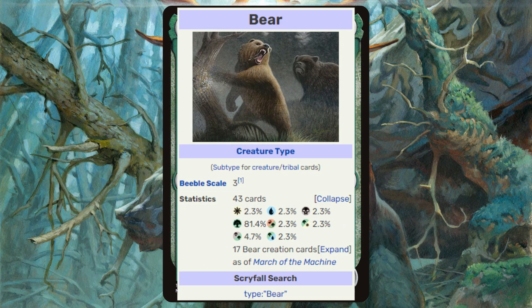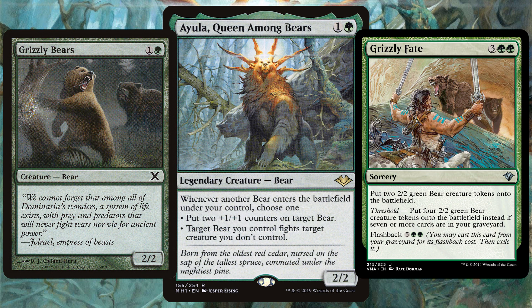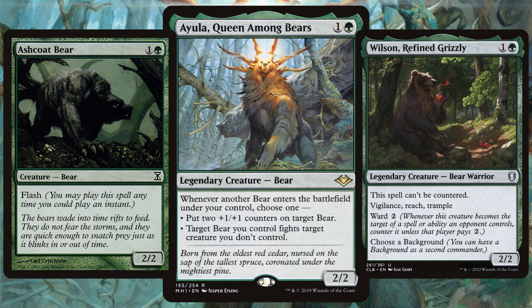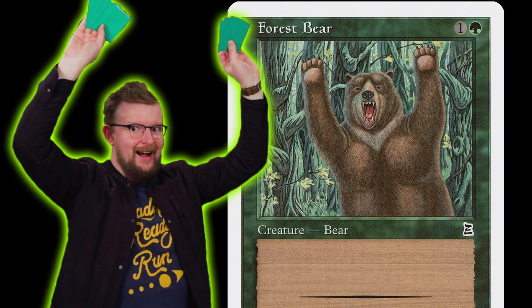Another creature type famed for being in green — of the near 50 bear cards printed in MTG's history, over 80% fit the bill for Ayula. This deck speaks for itself: you throw in every single bear you can find, some from new sets, some classics, and if you want to be cheeky, why not throw in a changeling or two. A commander that has most likely gained votes due to Graham Stark's Bear Force One EDH deck on a previous episode of Game Nights.